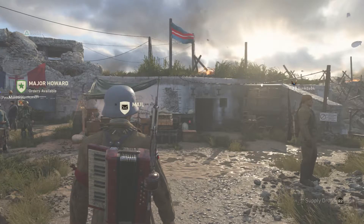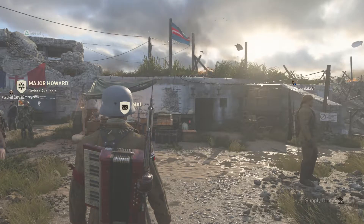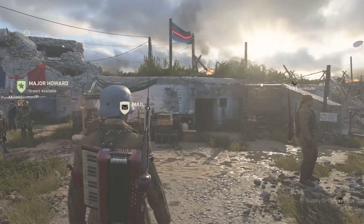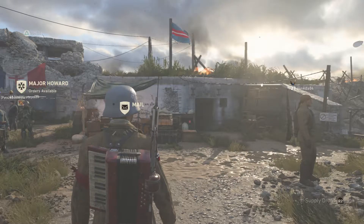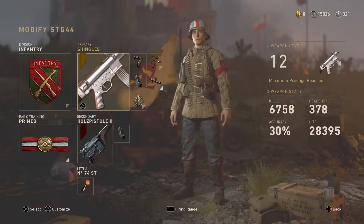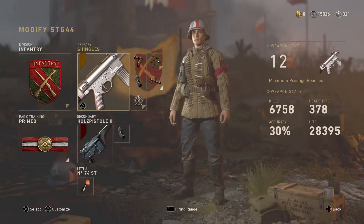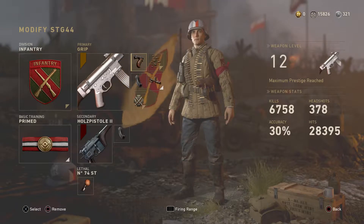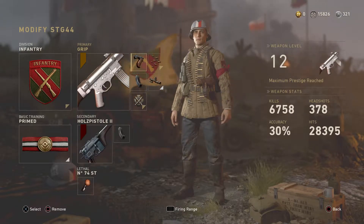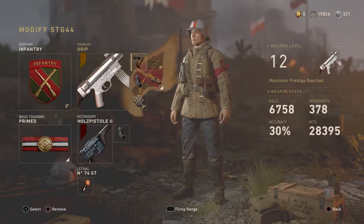What's going on guys, it's your boy Paradox, and today I'm going to be showing you my favorite epic weapon to use in Call of Duty World War 2. As you can see from the thumbnail and title, we're going to be using the STG 44 Shingles. This is my favorite class to use because it's just so overpowered. You can see the class right here, and if you don't catch the setup I'm going to have it in the comment section.